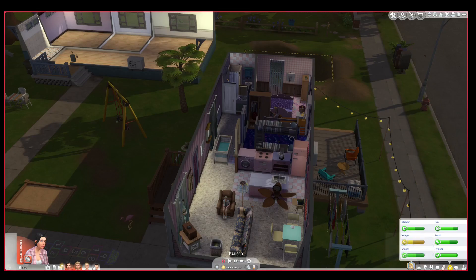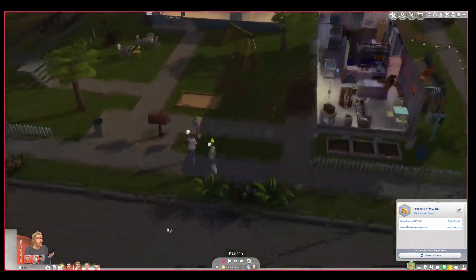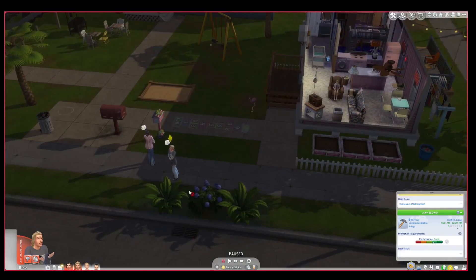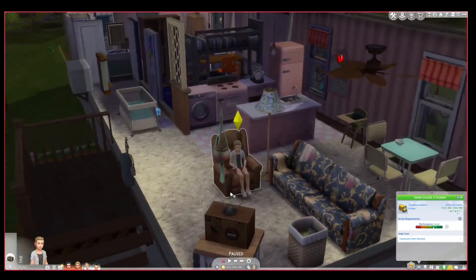Brandy is family oriented but she has the aspiration to be a market magnate — I did not add that, that came with the save file. Brandy is a family sim, I just left that because I like it for some reason. Dustin works in the lawn mower career, because there's no part-time criminal career for teens like he is in The Sims 2 — that's not an option in The Sims 4.